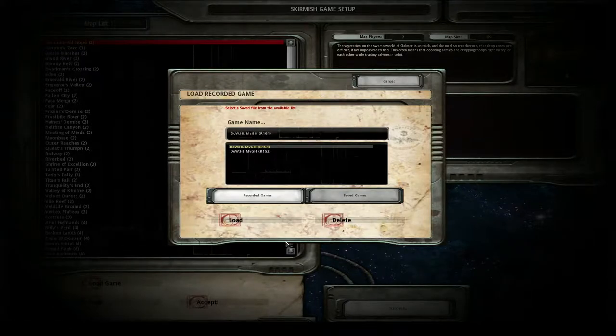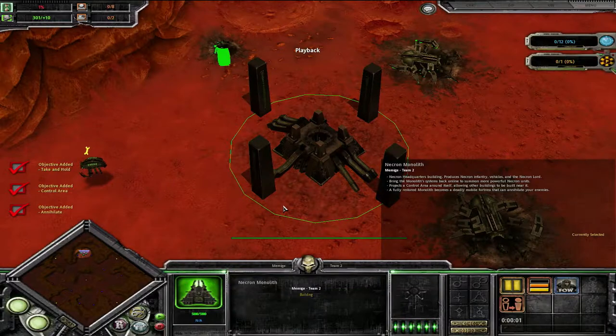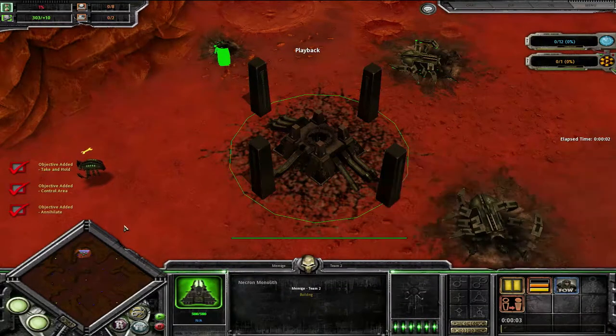We have Vesta 2 of 3. There are a couple of different win conditions but we are ready to go. This is a Cape of Despair 4-player map. Space Marines by General Havoc, and here we have Memvich as the Necron team.